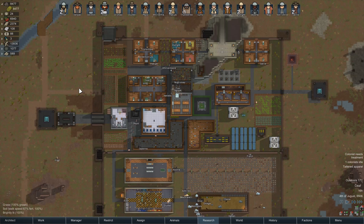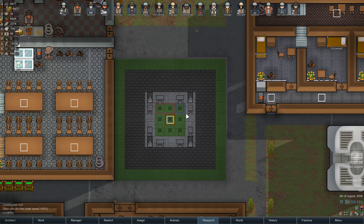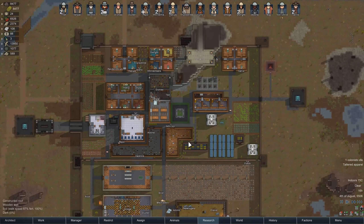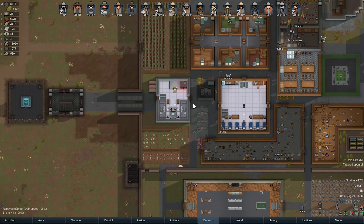Hey there everybody, Thet here, and welcome back to Thet Plays RimWorld Alpha 17. We have a nice little town square area now — or town center, or whatever you want to call it. I just think it looks nice. It's pretty good. It's up here in our kind of residential area, I guess.